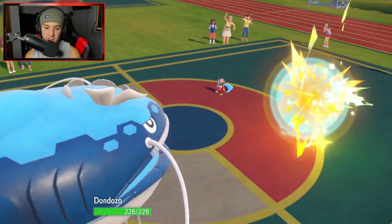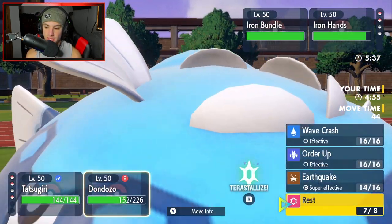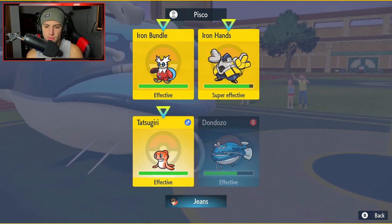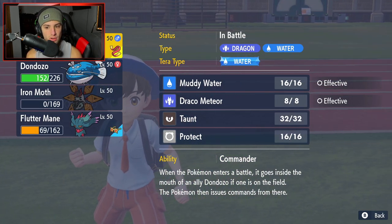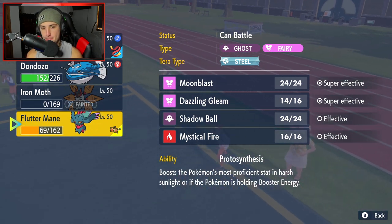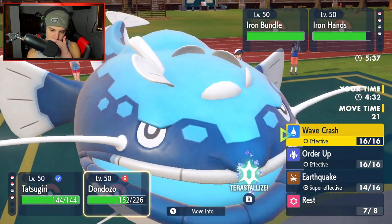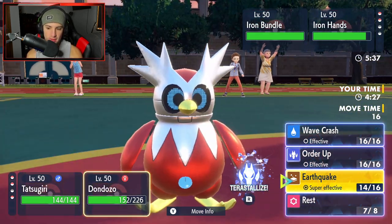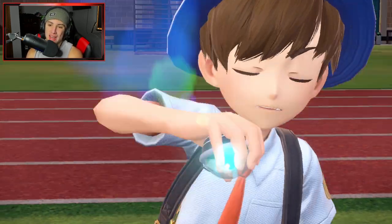Iron Hands seems like it's going to be a problem. Wild Charge can come in here. I can get off an Earthquake, which I really like. Easy EQ — no need to Terastallize, we'll save it for Fluttermane or something. Tatsugiri is sashed and has Water Tera and Muddy Water — not bad. Actually, I think we should Terastallize Dondozo, right? We might be able to get off two Earthquakes at this point.